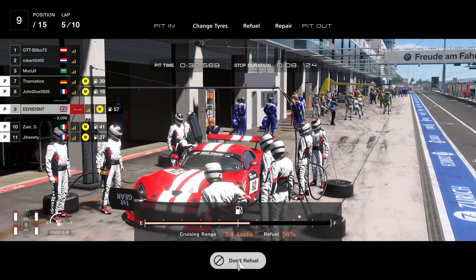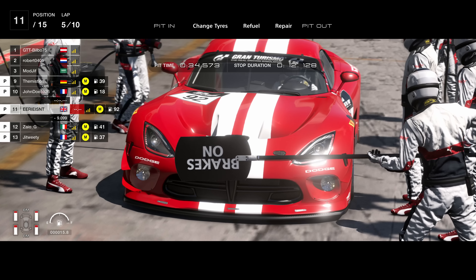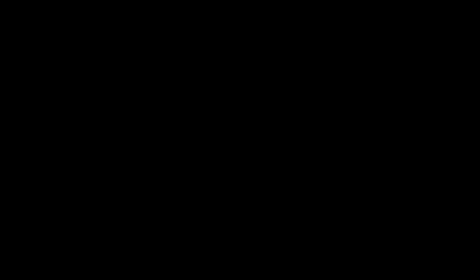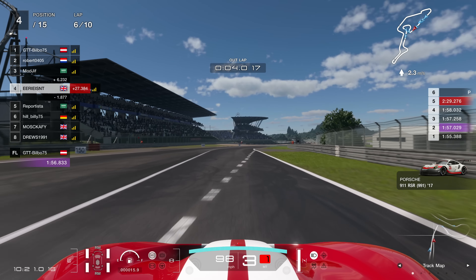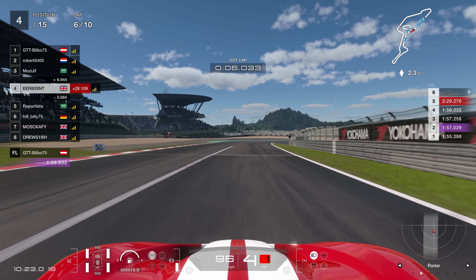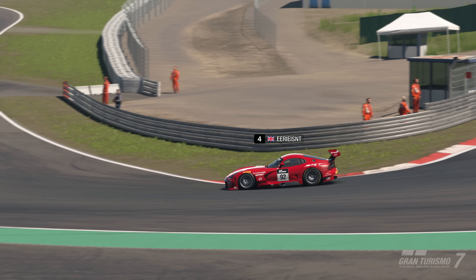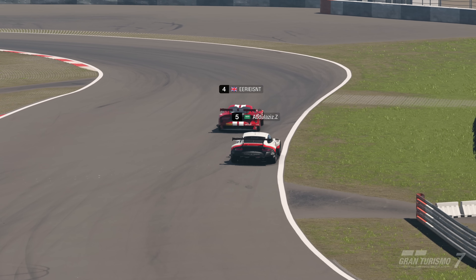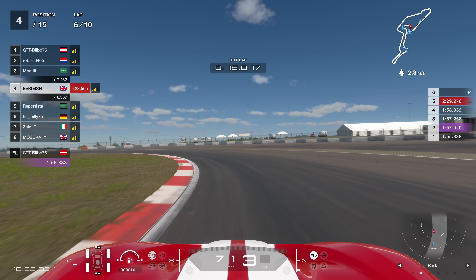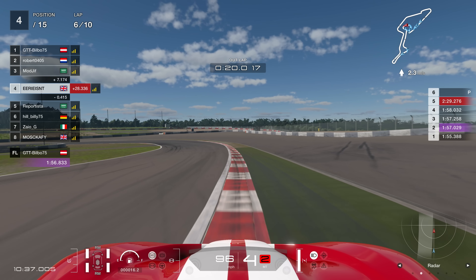So as we pull into our pit box here, we're going to get some new boots on, fill up the car, go past the diamond just to be sure — I've been burnt by that thing multiple times in the past — and we get back out on track. We come out of the pits with new boots and enough fuel, and critically we make it out just ahead of P5.